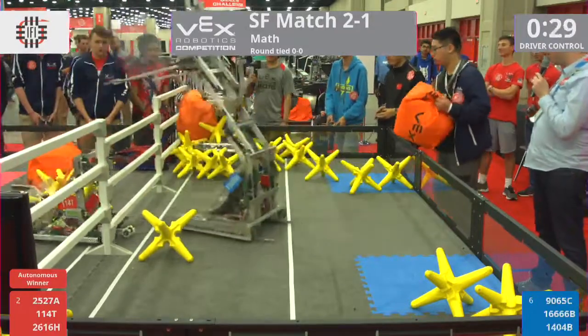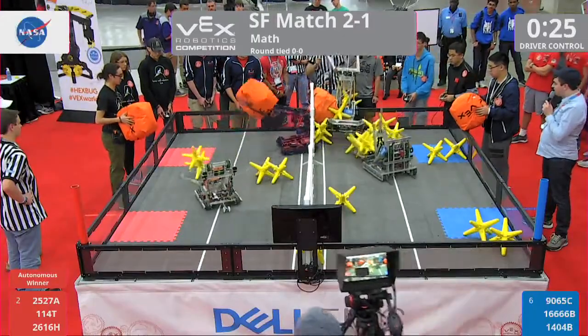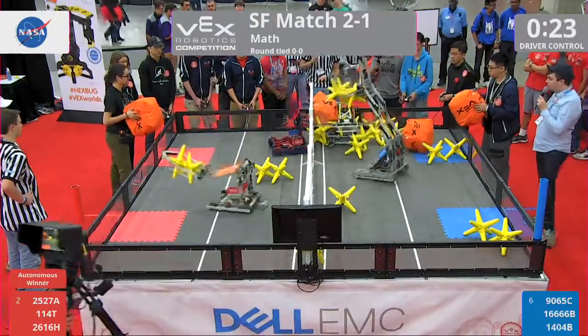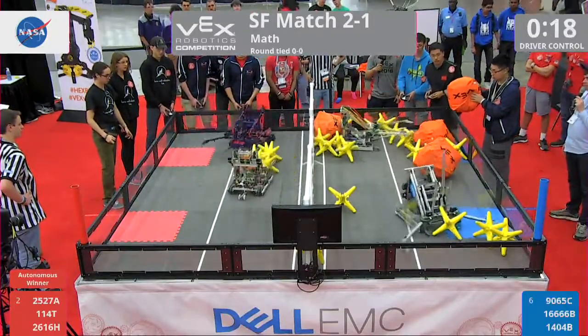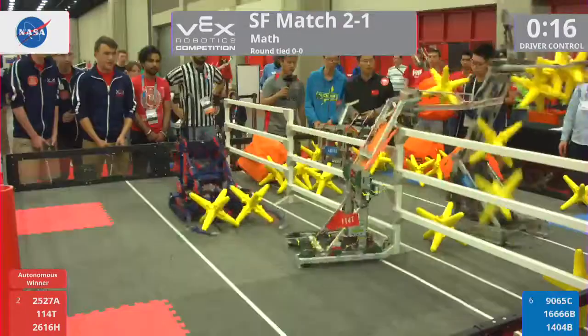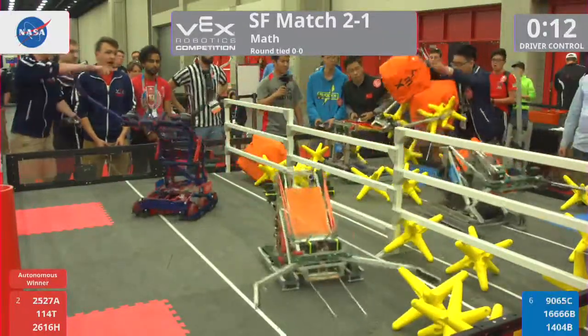1404B manages to get unstuck, but they are on a pile of stars. 2527A — they're going to try and drop it. Their partner 1666B manages to move a lot of those stars out, but it's not quite enough. As we get down to 15 seconds. A lot of stars and cubes already on that blue side of the field.